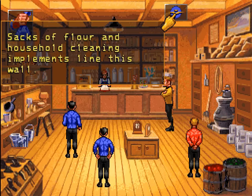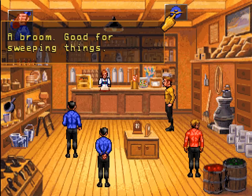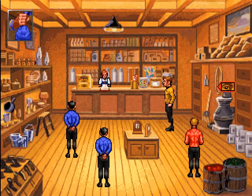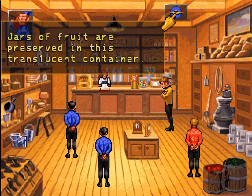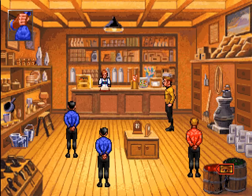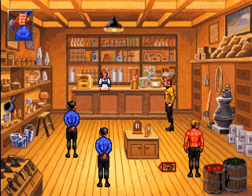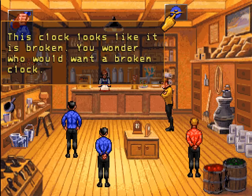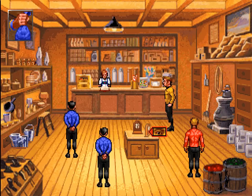Sacks of flour and household cleaning implements line this wall. Sacks of flour. A broom - good for sweeping things. That is usually what you use brooms for, unless you're a witch. A tattered rope sits here. An empty kettle rests upon the stove - make some tea? Jars of fruit are preserved in this translucent container. A barrel of pickles. A barrel of apples. Do we have to put a worm in the apples to trick somebody into thinking they're contaminated? Wrong game. This clock looks expensive. This clock looks like it is broken - you wonder who would want a broken clock. Somebody who doesn't want to know what time it is, of course. A sturdy wooden table.